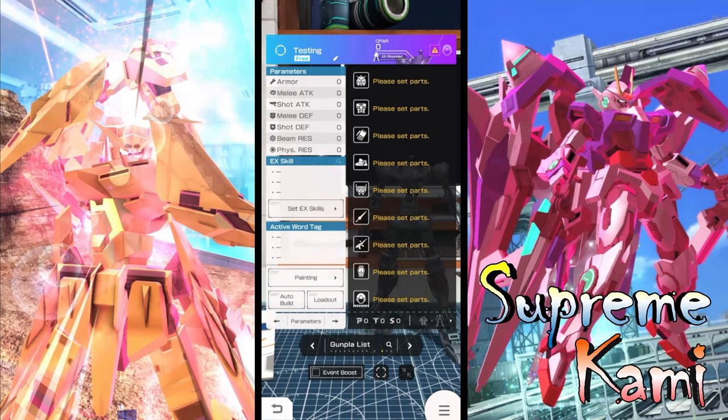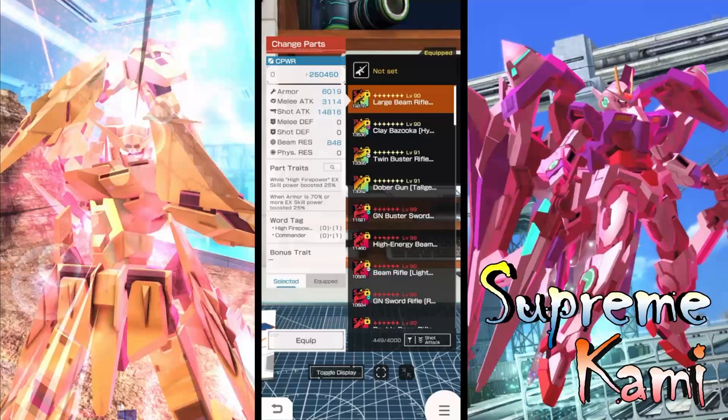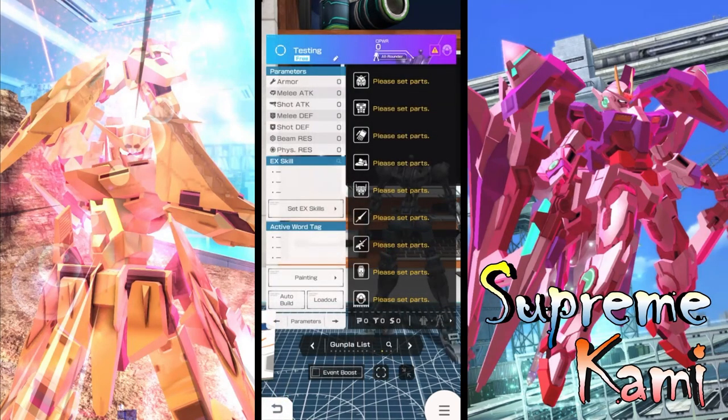Next we can talk about the range weapon. This is going to be similar to the head section — it provides a lot of good shot attack. You can see values along the lines of 16,000, 14,000, 13,000. So head part and range weaponry are going to be the two parts that carry the highest shot attack for your build.